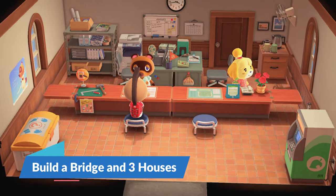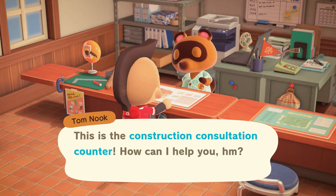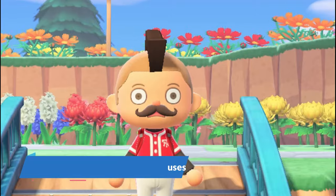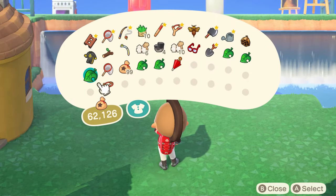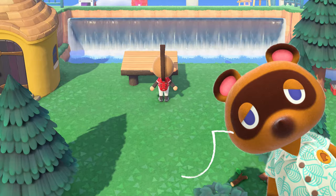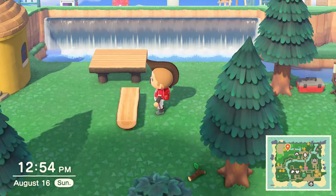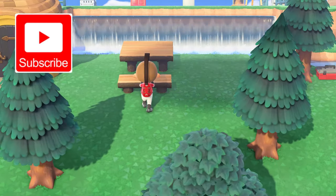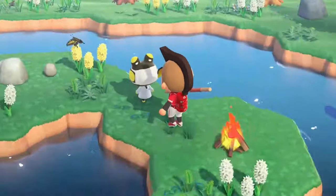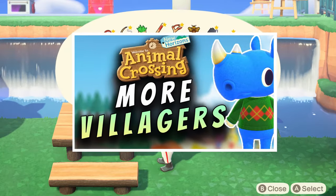Next on the list is building a bridge and three houses for some new villagers. Once Nook's Cranny is finished, you can speak to Tom Nook about the bridge and additional housing plots for the new villagers. He'll want you to finish building the bridge first, and then he'll offer the housing plots. Tom Nook will ask you to place the housing plots and then provide interior and exterior furniture for each house. Once you've provided all the items, you can take a trip to the mystery island to recruit more villagers. I've got another video on that process, so feel free to check it out — the links are in the description.